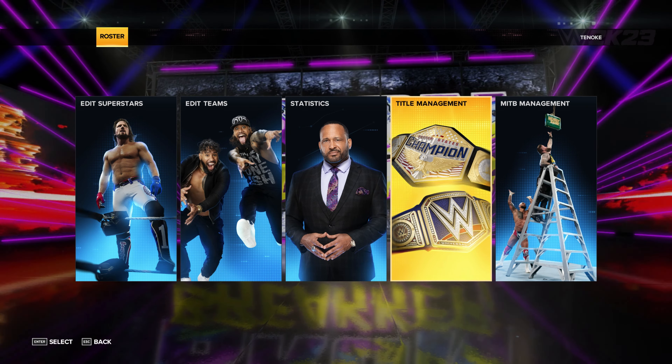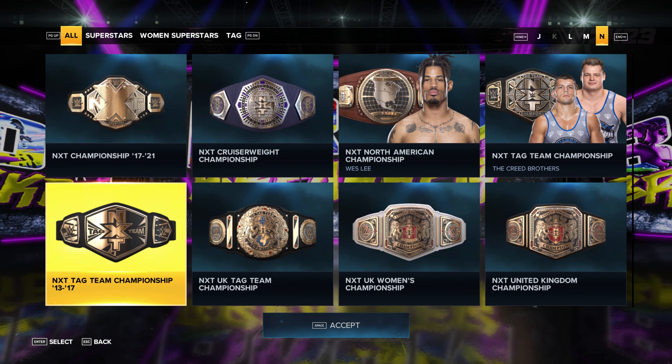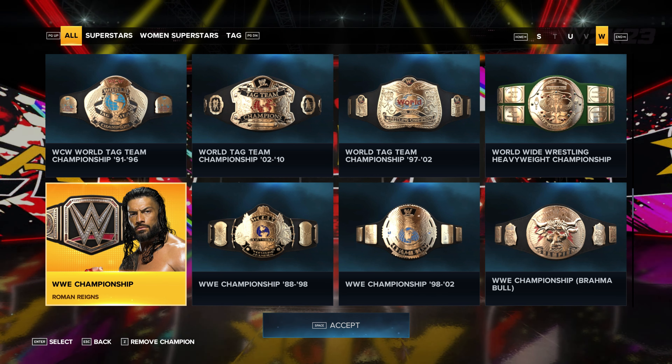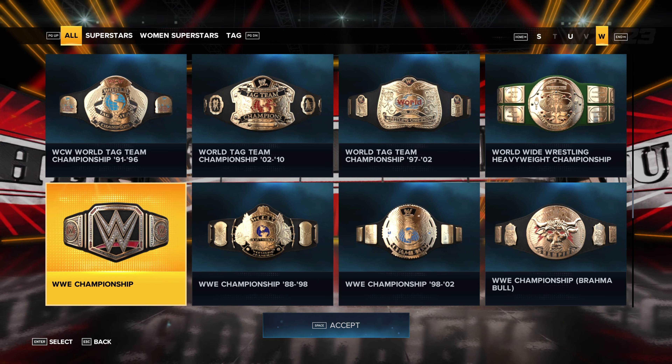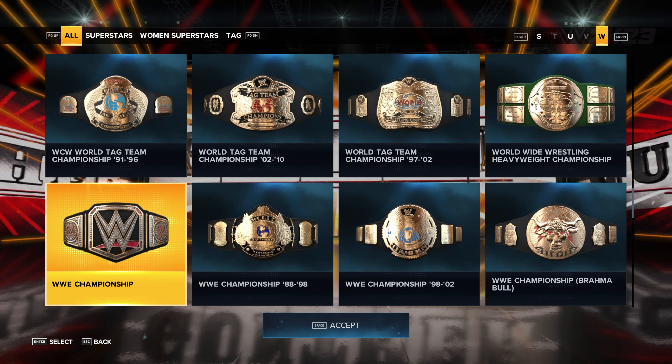Next, click on Title Management. From there, you can pick the championship that you want to vacate. For instance, let's say you want to vacate the WWE Championship, which is Roman Reigns for me. You can press Y on Xbox, Triangle on PlayStation, and Z on PC to vacate it.